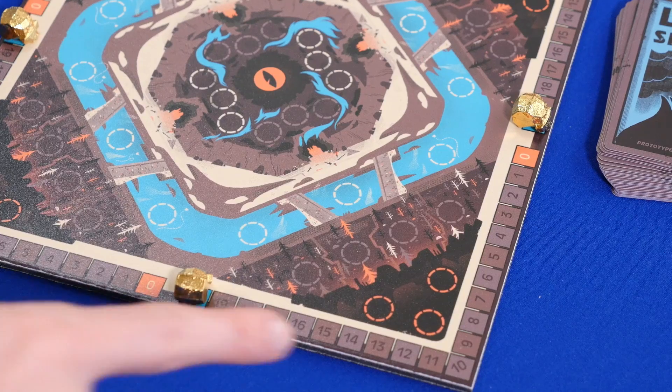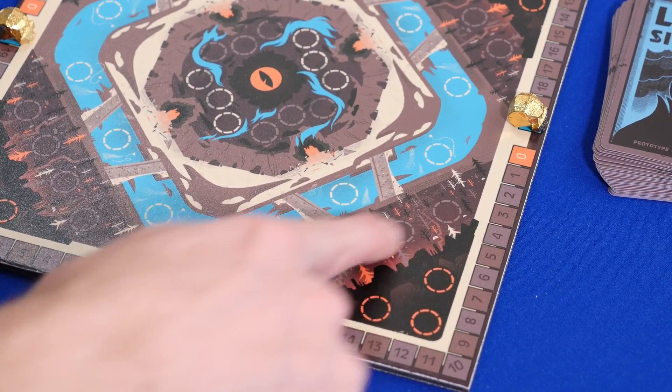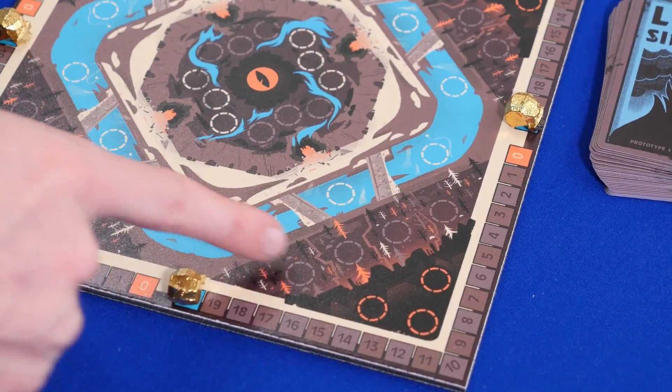Let's first look at the board. Each player controls a quadrant. In the quadrant, you have the summoning area, the movement row, the river, and the battleground. Notice that each area has a limited number of spots for familiars.